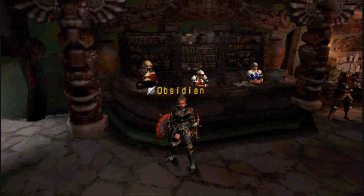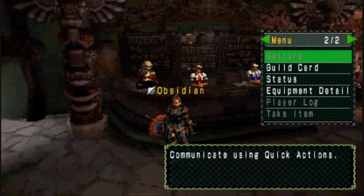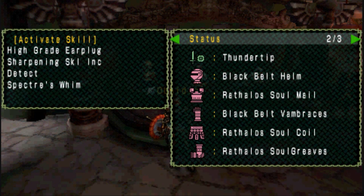Hey everyone and welcome to part 7 of the Monster Hunter Freedom Let's Play series. Today we are going from Hunter Rank 1 to 2, so it's obviously the first rank up quest. As you'll be sick of seeing by now, I am using a Rathloss Soulbase set for high grade, sharp ink and detect, and I'm using the Thunder Tip Sword and Shield.